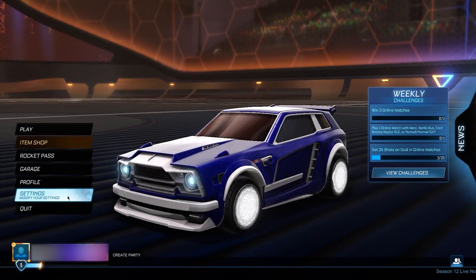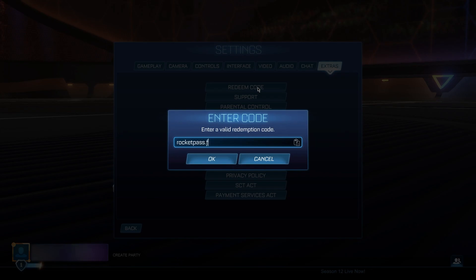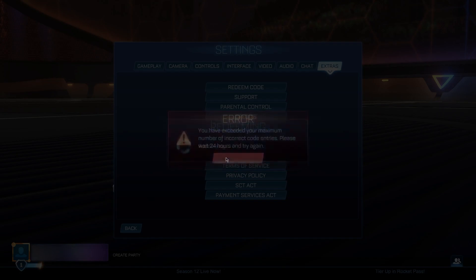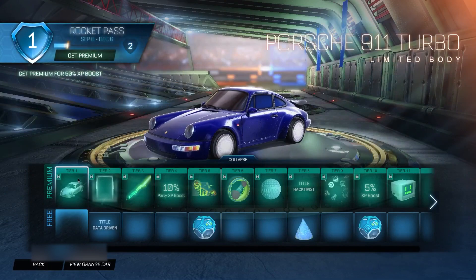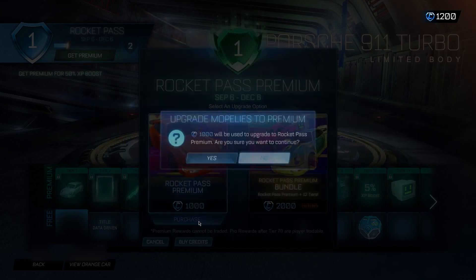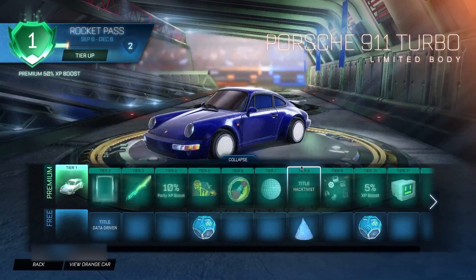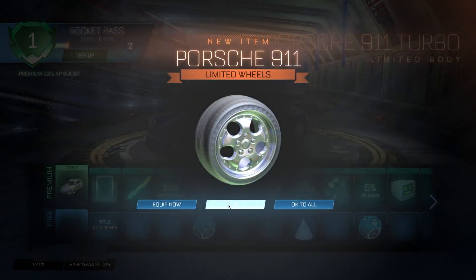After clicking ten times, go back to the main menu, go to Settings, then Extra, and redeem the code 'rocket pass.free'. Click okay — it'll come up as invalid, but that doesn't matter. Now go into the Rocket Pass; it does require 1,000 credits, but go ahead and purchase it as it will be immediately refunded. And boom — the 1,000 credits instantly came back, which is absolutely insane.